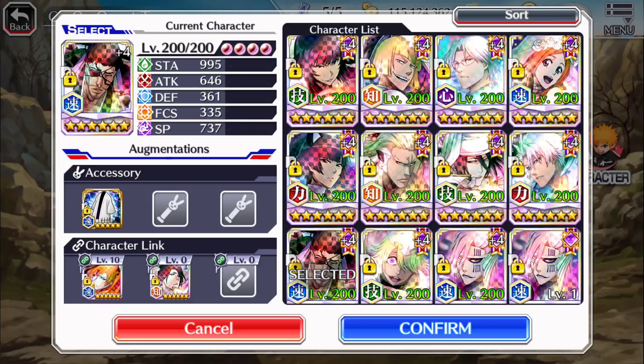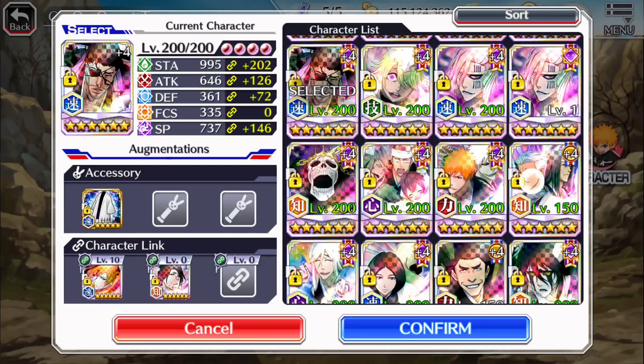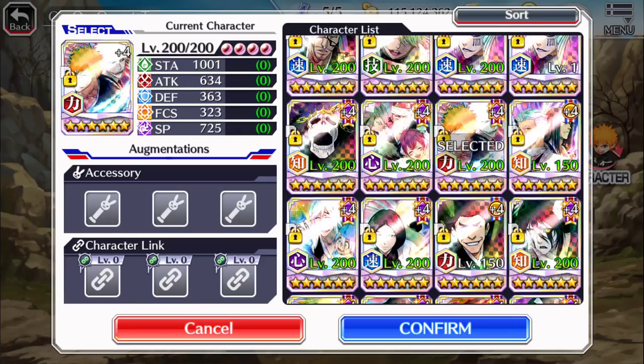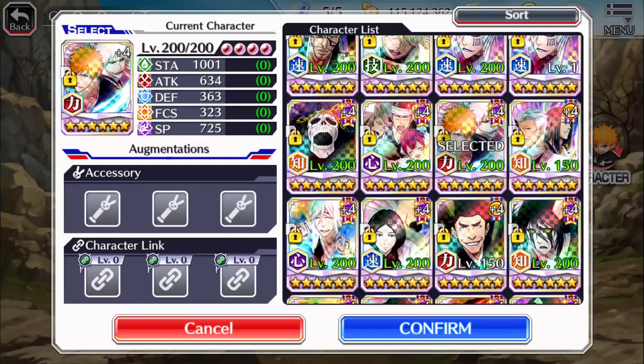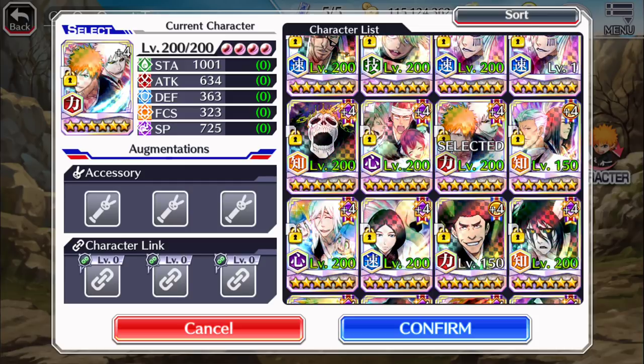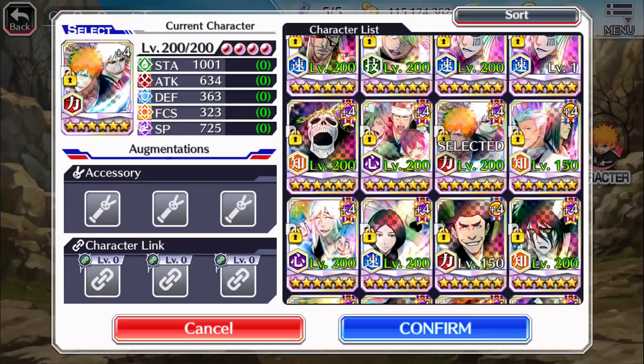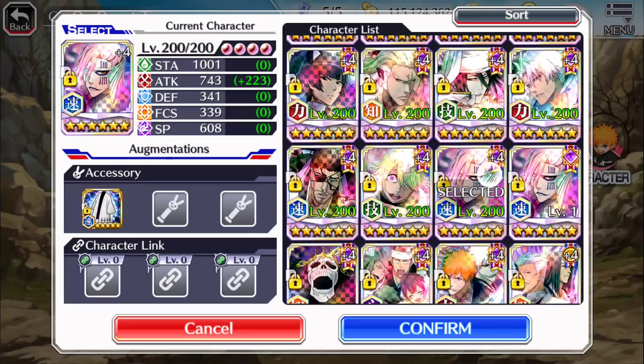In single player you can use a vortex — such as Tag Team Each — to stun or stagger the boss for a certain amount of time. But in co-op that feature is gone, so using vortexes is only good to protect yourself. Keep in mind that even though you can see your teammates and the enemies, those enemies and teammates can be spread around the entire map.